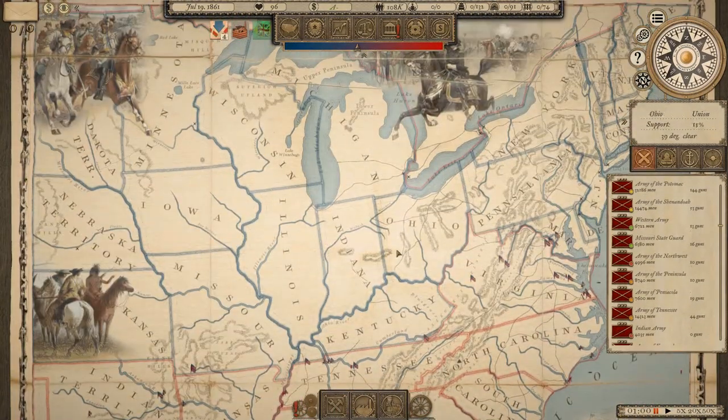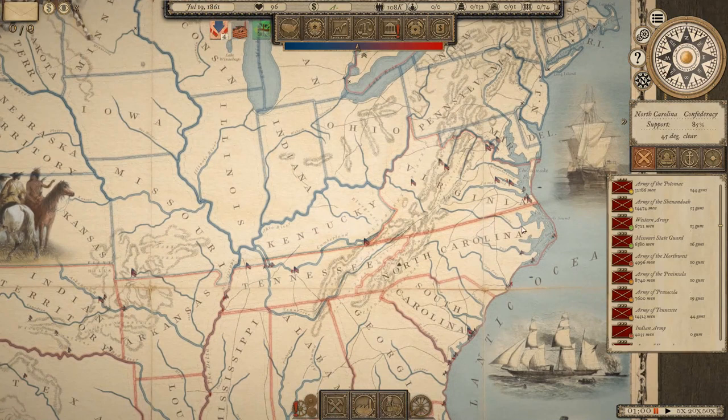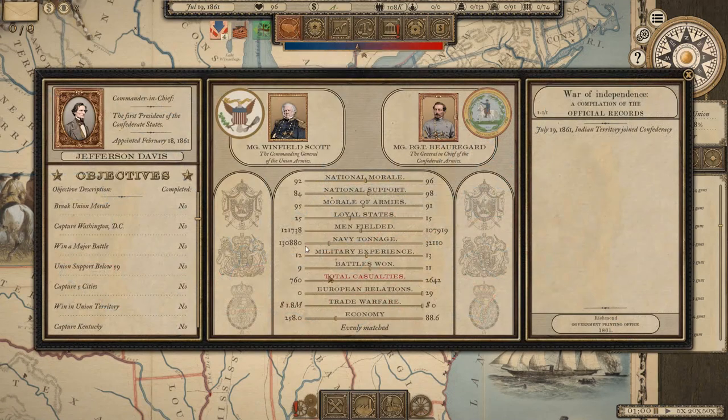Here we are, July 19th, 1861. Looking at the overview: we've got 107,000 men fielded, the Union has 121,000. Navy tonnage is 32,000 for us versus 130,000 for the Union. Military experience is fairly close at 12 and 13. We've won 11 battles, they've won 9 — these are the early skirmishes. Casualties so far: we lost 2,600 men, they've lost 760. European relations are at 29 — you need to get that to 100 for intervention.